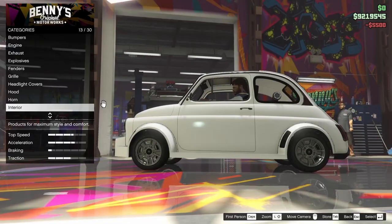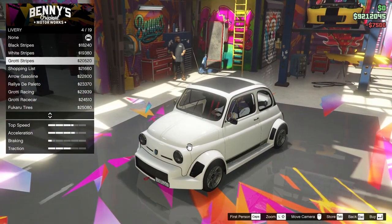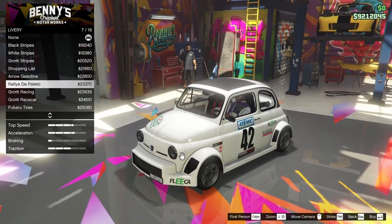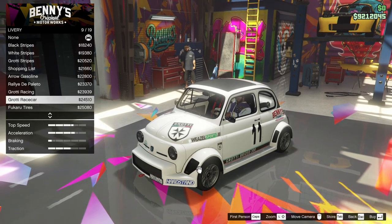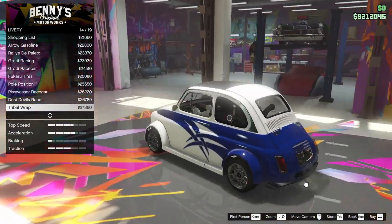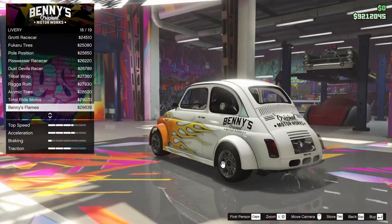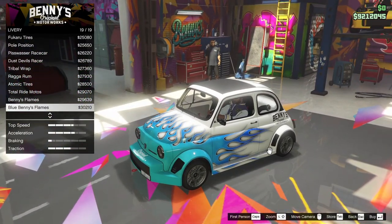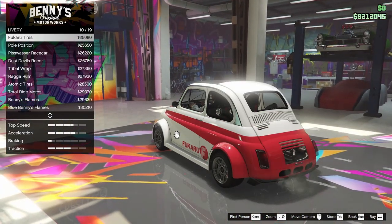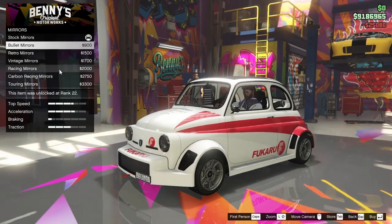Ultra blue for the dashes. For the lights, we're going with xenon to change things up a bit. For the livery, we have black stripes, white stripes, Grotty stripes, the shopping list, aero gasoline livery, rally di Palito, Grotty racing, Grotty race car, Ficaru tires, pole position, Pisswasser, dust devils, tribal rap, Rag-a-rum, atomic tires, total ride motors, Benny's original motor works, and flames including blue flames. I like atomic tires a lot, but I also really like the Ficaru livery — so we're going to go for Ficaru.